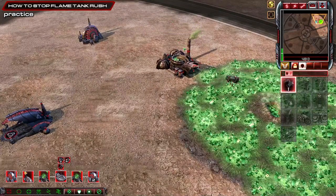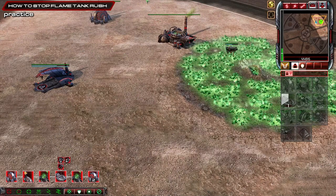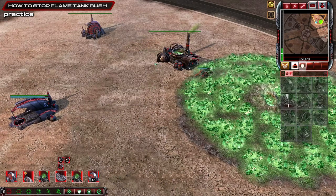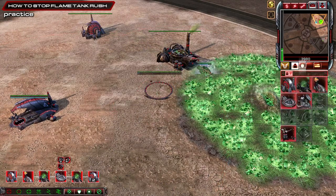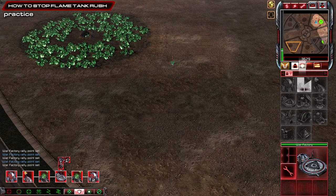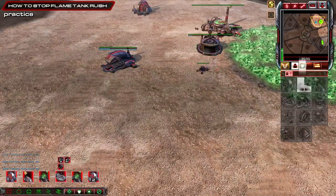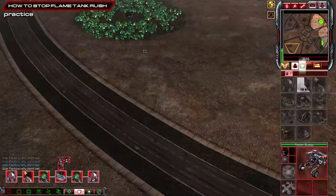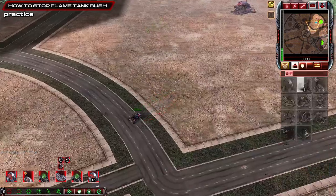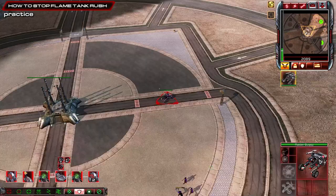Grab the spike. We might change up a little bit from what we showed against the AI. The first game we just played was against the real player. Against the AI we might change up depending on what we scout. You always want four harvesters — four max, three minimum. It depends how quick the rush is, but you can normally get four harvesters out without an issue.